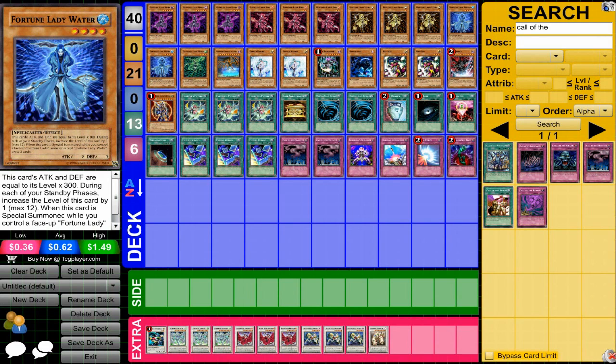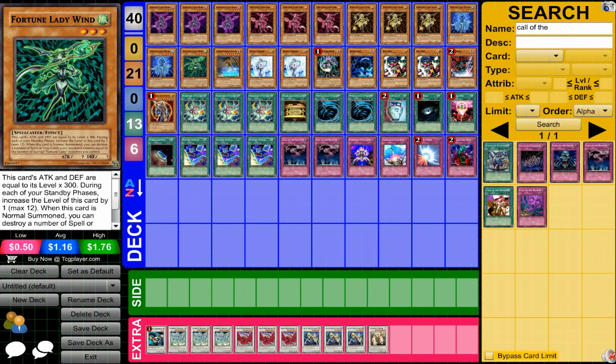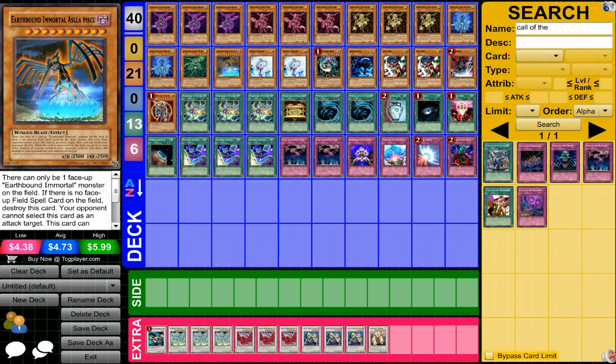Fortune Lady Water can help for draw power. Fortune Lady Wind is for destroying spells and traps. Earthbound Immortal Ascylla Pisu is really good in this deck because when he gets banished he has a really good effect, and cards getting banished are the staple of this deck.